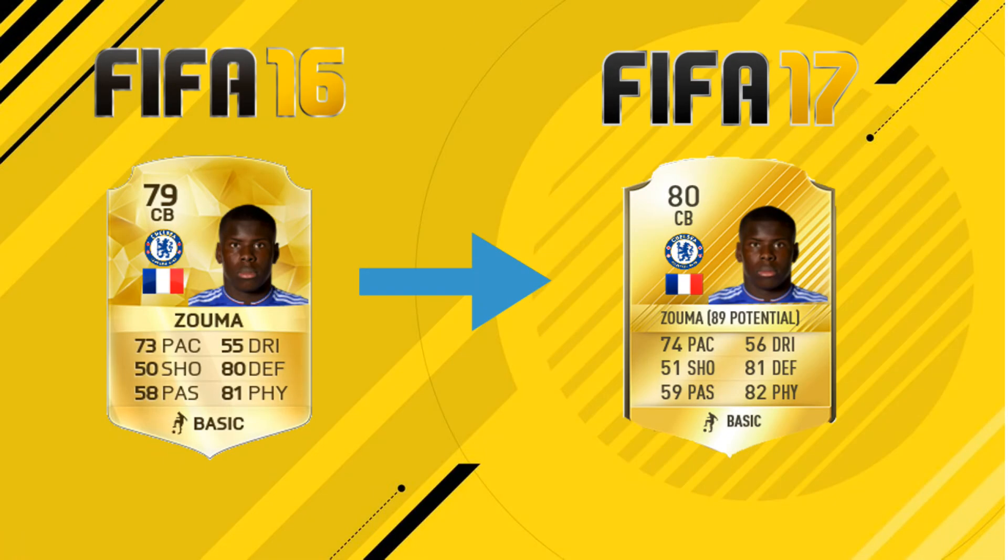Our final player is Kurt Zouma. He's got a plus 1 on his January upgrade card, bringing him to an 80-rated base card this year, with an 89 potential in career mode. He's still very fast and is going to be a very similar card to last year, apart from the fact that he's going to grow a lot in career mode. There's not a huge amount to say about the card itself — he's pretty much the same as before.